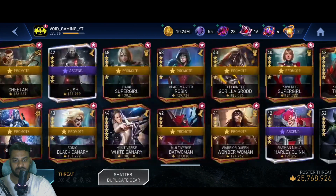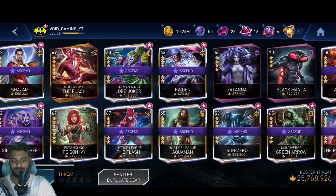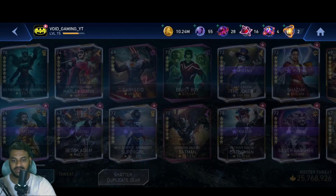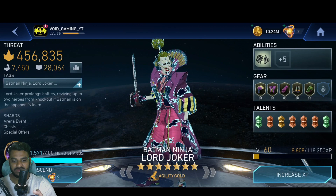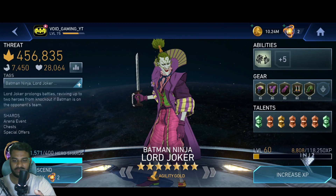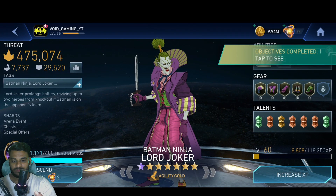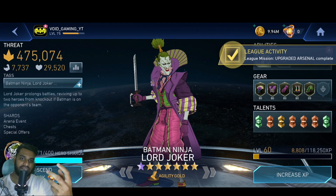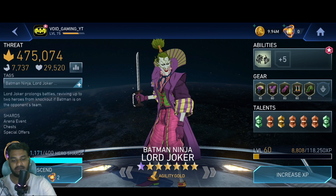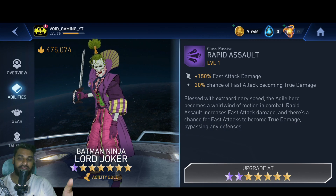Let me check silvers — it seems I just don't have a lot of silver shards. Let me try to ascend characters I actually use a lot. Let's ascend Batman and Lord Joker. Let's see what class passives they bring in. I'm just testing this out — maybe it'll be something different.